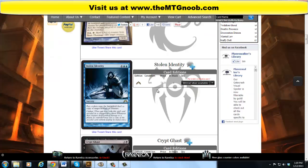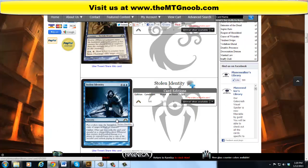Finally we have a rare: Stolen Identity. I really like the art on this one. It's a sorcery for 6 mana — 4 and 2 blue. Put a token onto the battlefield that's a copy of target artifact or creature — so it's like Clone, but makes a token copy. It also has Cypher. It does kill legendary creatures due to the legend rule, so keep that in mind. If there's a great artifact that hasn't been released yet, you can copy it, then Cypher it onto a good creature and keep doing it, which would be really, really nice. Once again, big fan of the art.